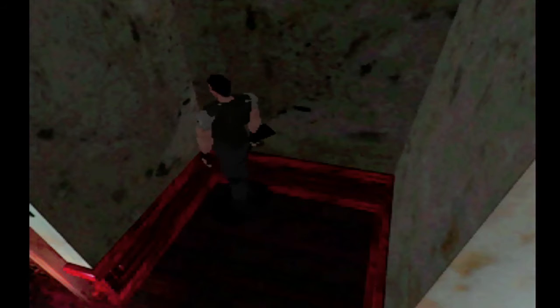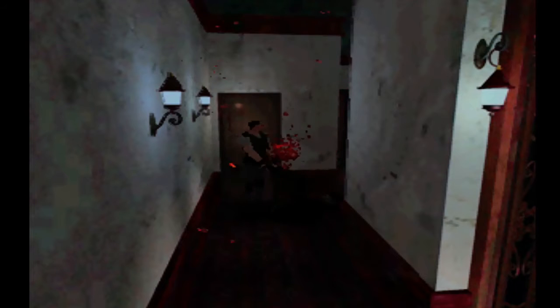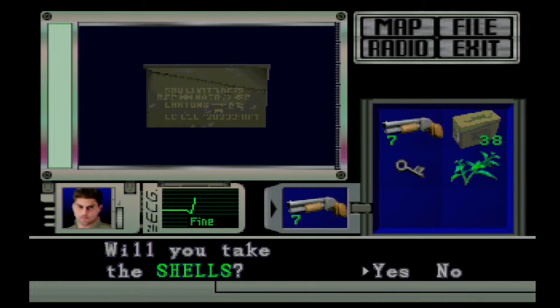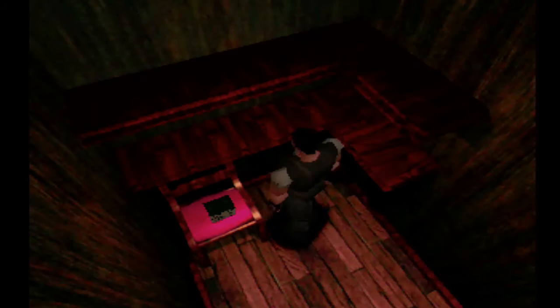That herb — is it only just the green herb? Oh jeez, whoa — did not expect you to be there. We need to come in here because we need to get this battery. Yeah, see, this is why I grabbed the shotgun — I knew there would be shotgun shells down here. 52 shells — yes, thank you!